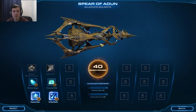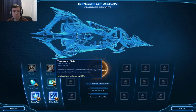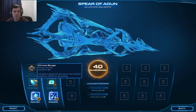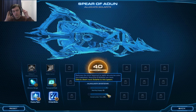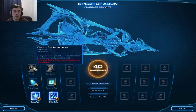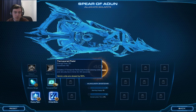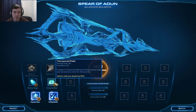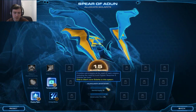This array displays an overview of the Spear of Adun's weapon and support systems. Each system can only be configured to have one active ability at a time. You may select different abilities to complement your tactical decisions. Our current available Solarite is displayed here. Any leftover Solarite can be routed to auxiliary systems. Temporal Field: creates three temporal fields that freeze enemy units and structures in time for 20 seconds. Heroic units are slowed by 50% — that's not bad. I think I'll try out that one, and the rest will go into the starting supply.